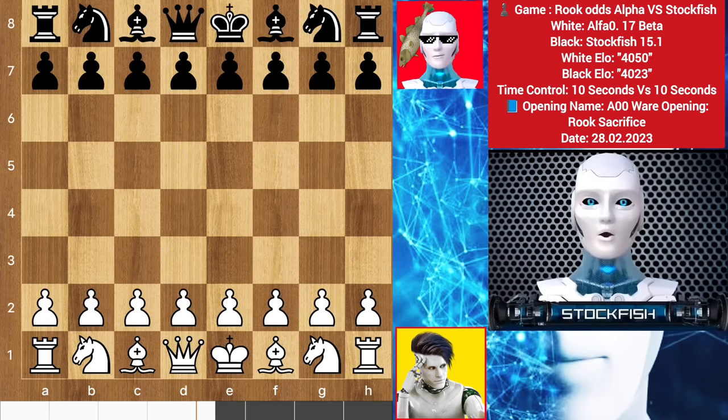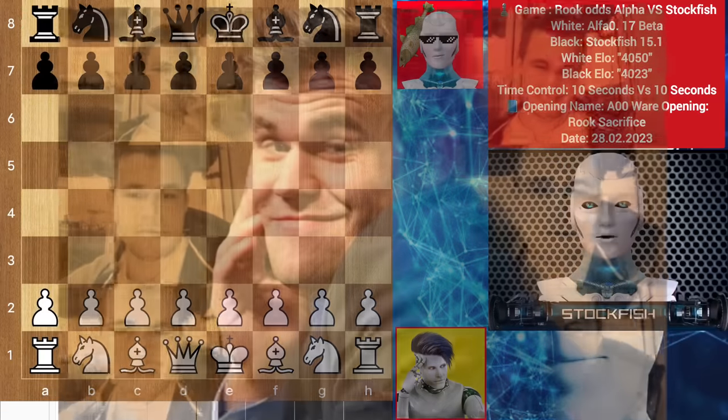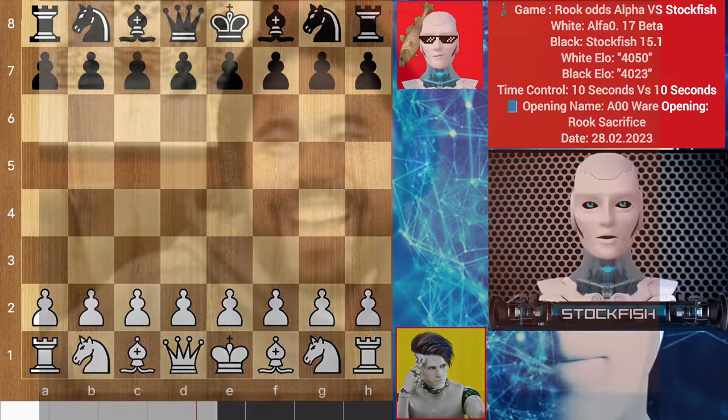Chess friends, the ironic moment in chess when you sacrifice a piece, your opponent thinks that it's a losing position for you, but you prove him wrong and your piece sacrifice becomes brilliant.